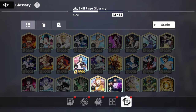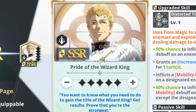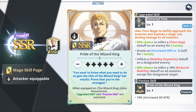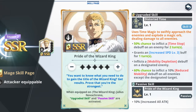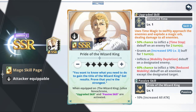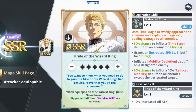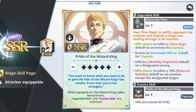His best-in-slot skill page is his own: Pride of the Wizard King. Its passive gives a 10% increased all-attack buff, which is great. More importantly, once you equip this page, his skill 2 will inflict a complete mobility depletion debuff on a designated target, and has a 60% chance to inflict a 10% reduced mobility debuff on all other enemies — making him incredibly difficult to play against.